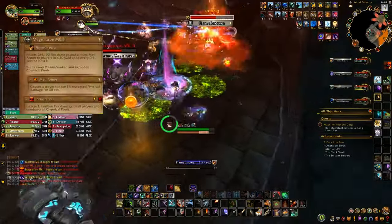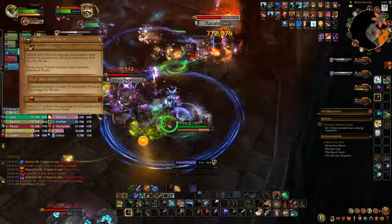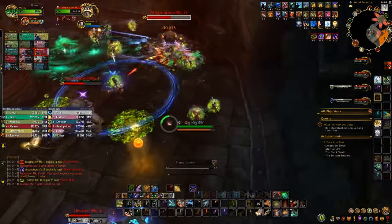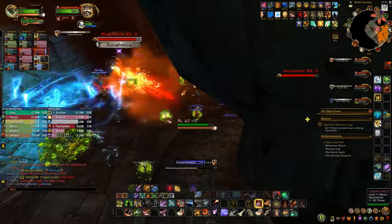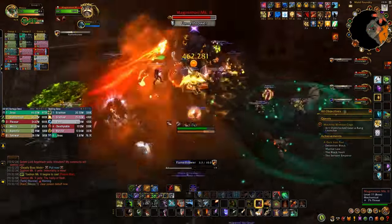Next, as we're already talking about him, Magmatron. Flamethrower is a cone that will increase your physical damage taken by 1% per stack. On normal this did not require a tank swap, but on Heroic it might. Tanks, you have a very important job with Flamethrower — it doesn't just clear the DOT, it also clears up the poison puddles on the floor. So it's your job to make Magmatron walk around the room to clear the puddles.